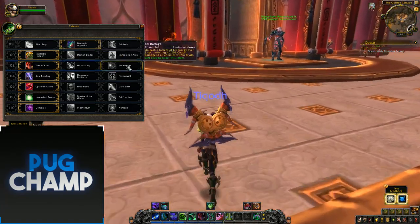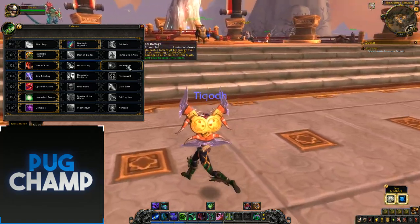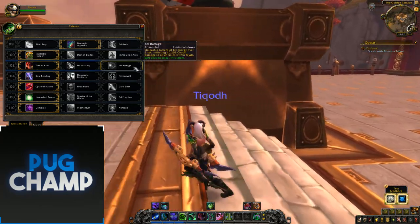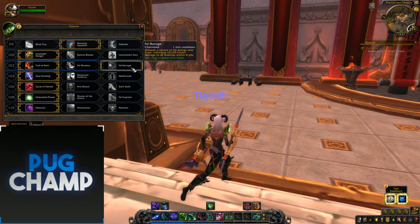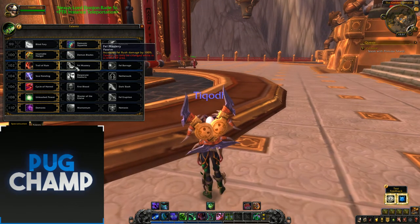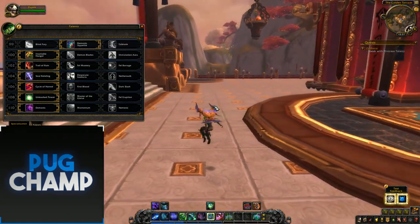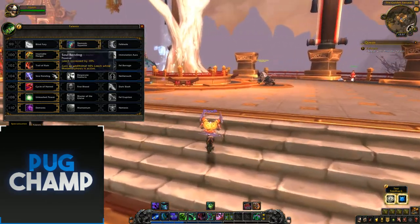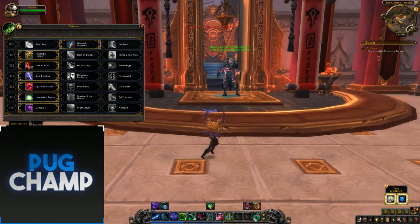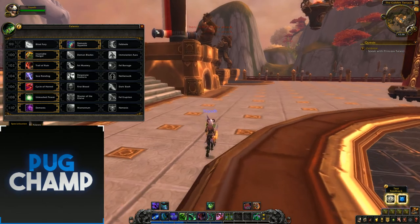Fel Barrage has moved higher up the tree. It's good but it's a one-minute cooldown — maybe paired with meta it could work, but especially for single target you don't want Fel Barrage. Fel Mastery isn't good in most circumstances, though post-leveling you could fel rush through adds. Trail of Ruin is just way better — you're going to use it a lot, especially with loads of fury in meta when you want to be using Chaos Strike and Blade Dance all the time.